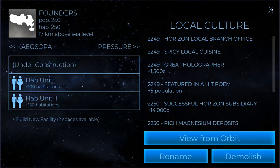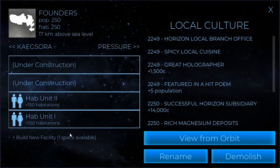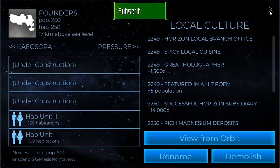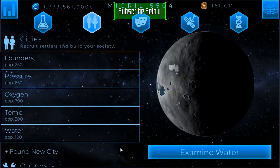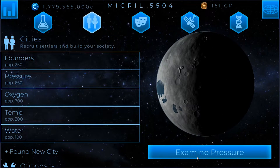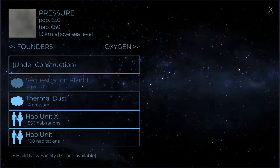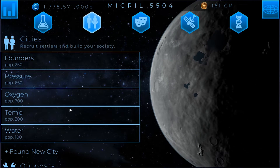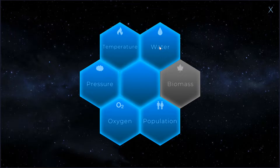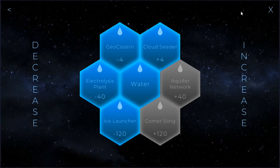If I do this correctly, I should be able to build four hab domes. So we'll put three of them here, and we've got plenty of money essentially to do this. We can't put that one there — I don't have enough room — but I think we can put one in Pressure, and we'll put one here. And now if I build an ice launcher here, which is minus 120 water...